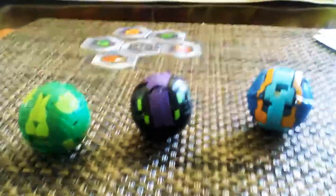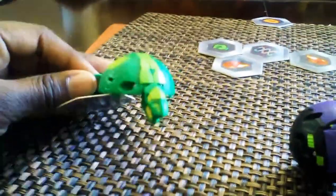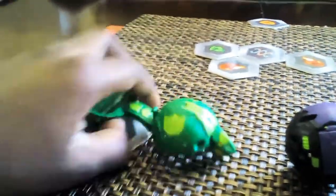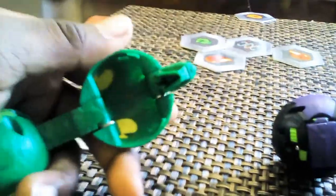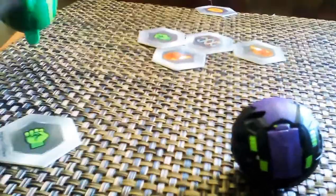Today I'm going to show you these Bakugan right here. The first Bakugan is Fentis Fangsaur. I like the design of this thing because it's actually cool. It's a snake-like Bakugan.